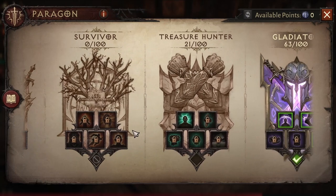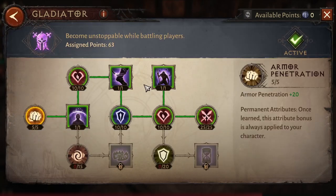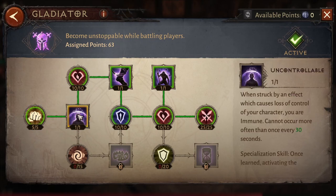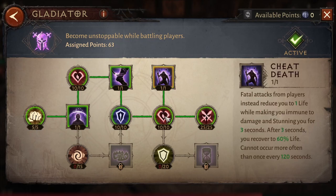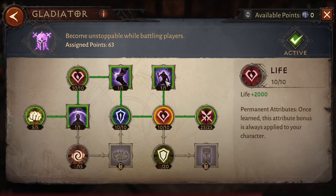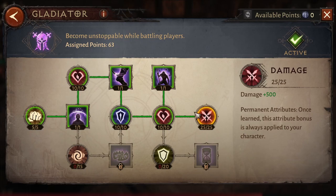If you are at a lower Paragon level than me, the first thing you're going to put points into is the Gladiator tree. This is the pattern: you open this node, then here, here, here, and here. Most classes are using this, and then you take the 25 damage node.